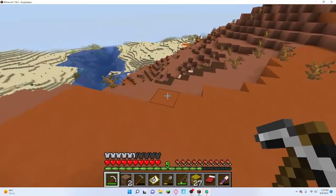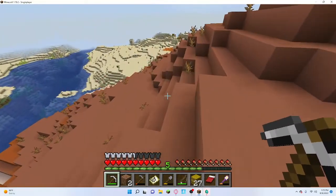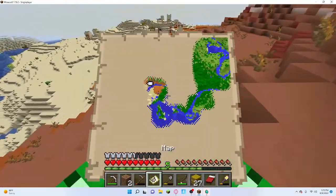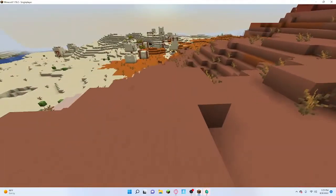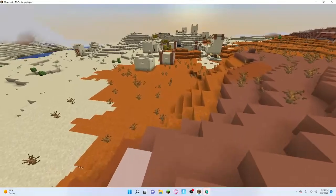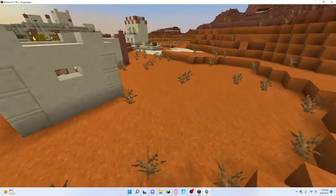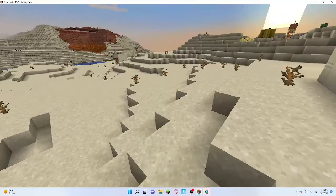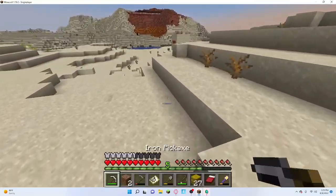There is another village and a temple in this map! This is not hacking - holy cow, I'm getting so lucky. Oh my gosh, holy cow - we found a desert village and a temple! Luckily I know how to loot temples and I'm going to loot it for the TNT as well.